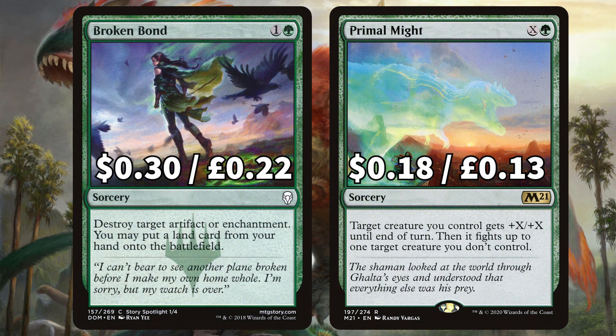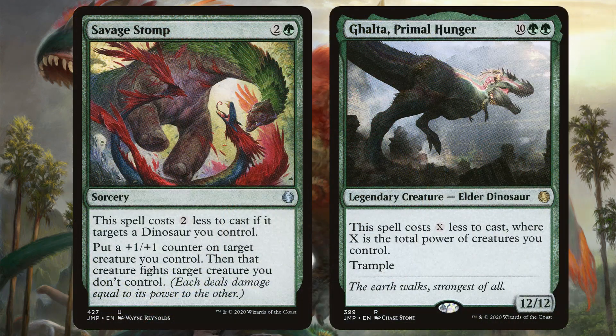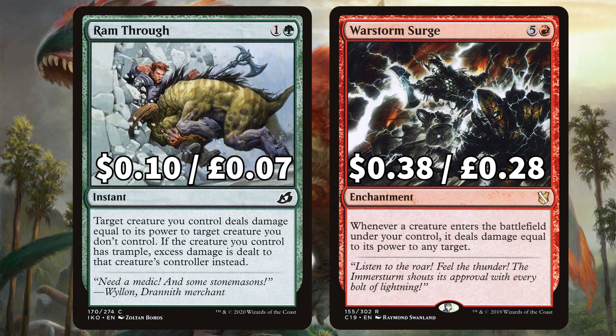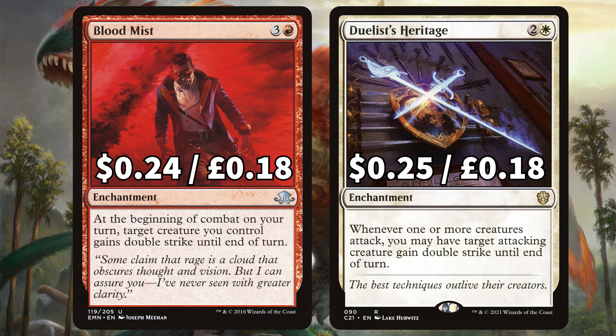We've got Broken Bond for some artifact or enchantment removal with that added ramp option too, and Primal Might to give target creature you control +X/+X then fight target creature you don't control. For more ferocious fighters we've got Savage Stomp to put a +1/+1 counter on target creature you control, it then fights another target creature you don't control, costing two less if you control a dinosaur. Having these sort of fight-based removal options in a deck are perfect as on average dinosaurs in MTG are much stronger than the average creature, so having ways to boost them and then remove the board is a double win. From Ikoria there is Ram Through to have target creature you control deal damage equal to its power to target creature you don't control, with any excess damage going through to the creature's controller if that creature had Trample. And War Storm Surge, an enchantment that says whenever a creature you control ETBs it deals damage equal to its power to any target — that is potentially huge. There is Blood Mist that at the start of combat on your turn, target creature you control gets Double Strike until end of turn.